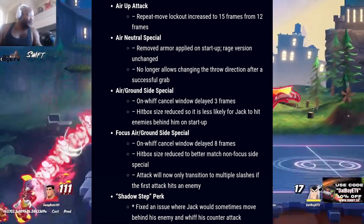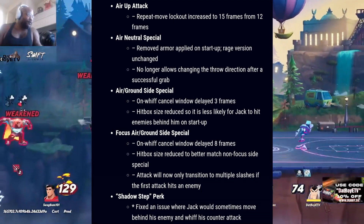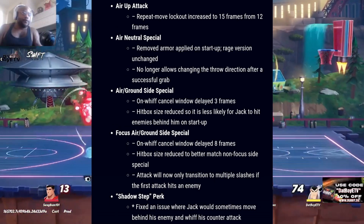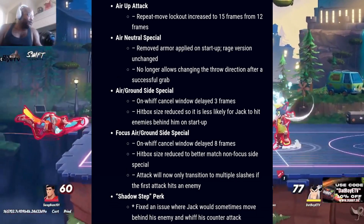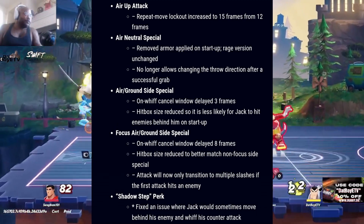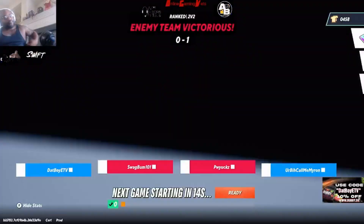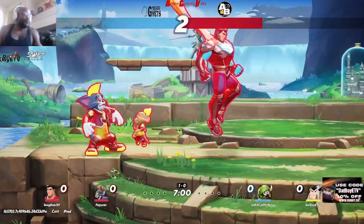For air slash ground side special: on-whiff cancel window delayed three frames, hitbox size reduced so it's less likely for Jack to hit enemies behind him on startup. Focus air slash ground side special: on-whiff cancel window delayed eight frames, hitbox size reduced to better match non-focus side special, and the attack will no longer transition to multiple slashes unless the first attack hits an enemy. That's a good change — you only get the multiple attacks if the first one actually hits. For the Shadow Step perk: fixed an issue where Jack would sometimes move behind an enemy without his counter attack. The biggest change is to the side special — you can't just edge guard with it anymore, which is a really good change.